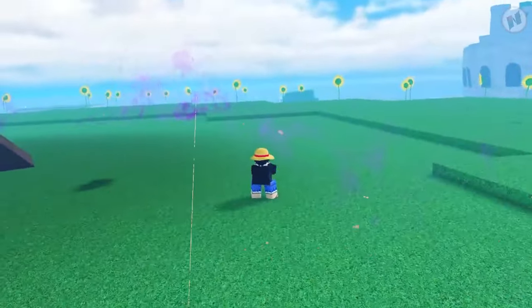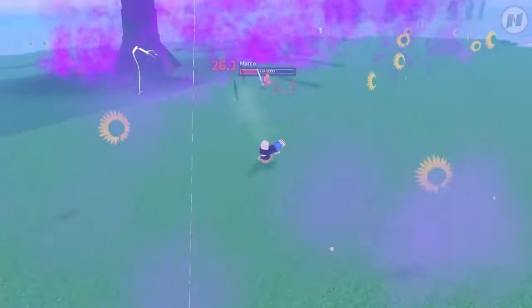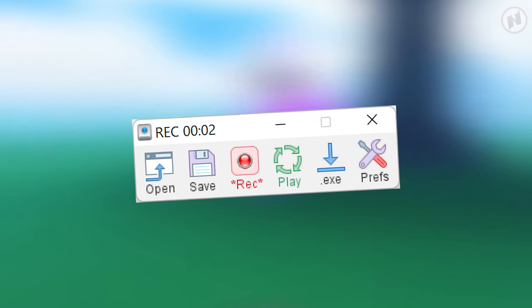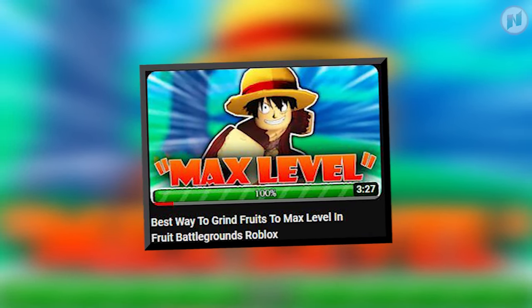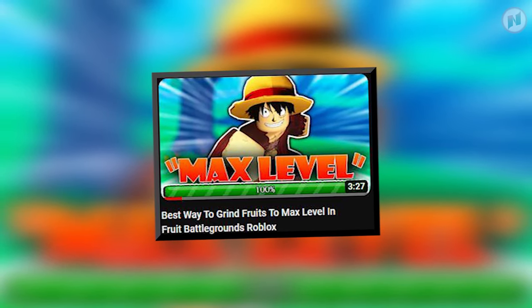All you have to do is find a free auto-clicker app online and let it do the work for you. What I personally use is called Tiny Tasks. If you want to know more about that, check the link in the description. I've also made a video on how to macro in this game a couple of months ago — go watch it.